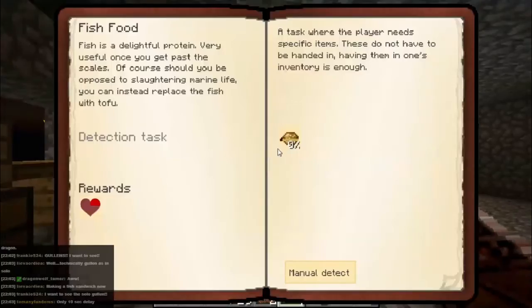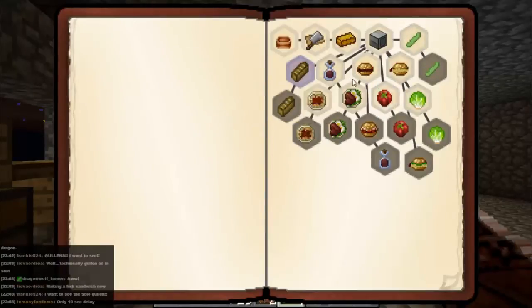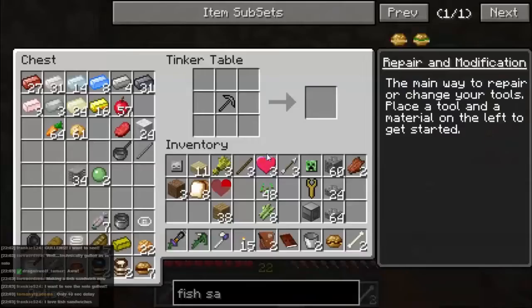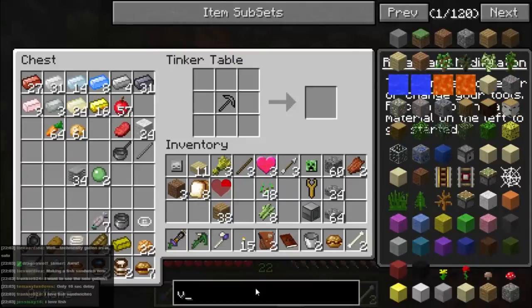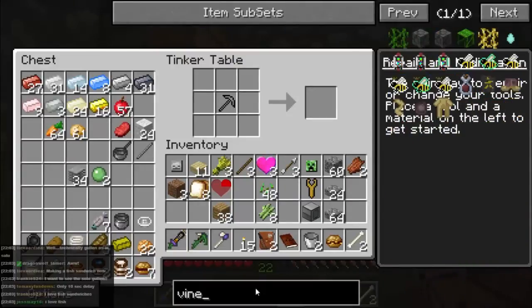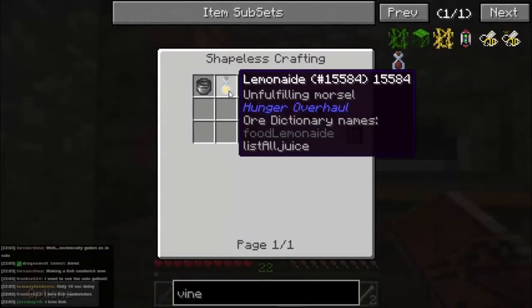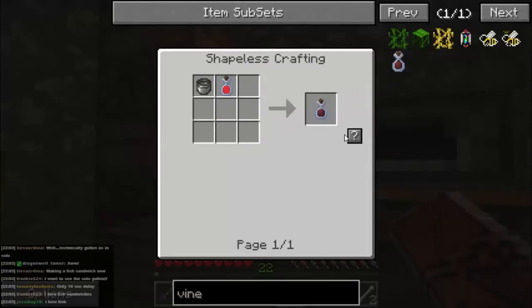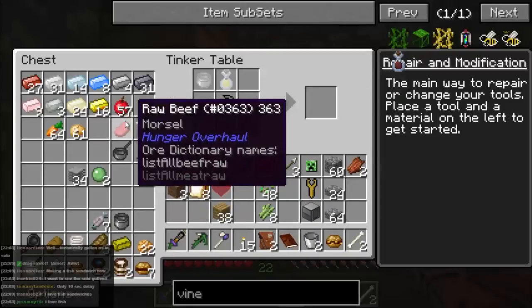Let's just have a look at the book again, see what we can do. We can't do the fish one. Salad dressing - let's make some vinegar. How do we make vinegar? I love fish sandwiches as well, I think they're wonderful. Vinegar requires some sort of juice and a pot - hey, let's do that one, that's a nice quick easy one. Okay, let's make some juice first.